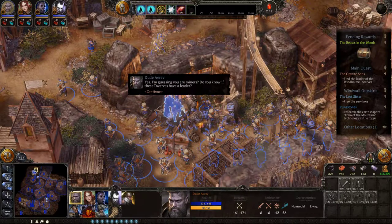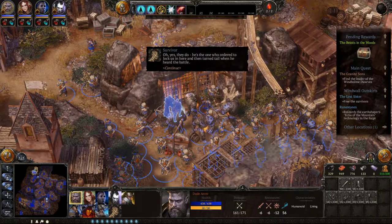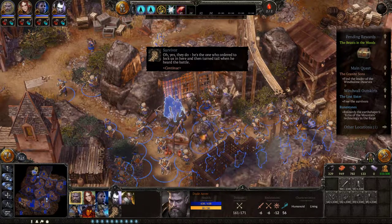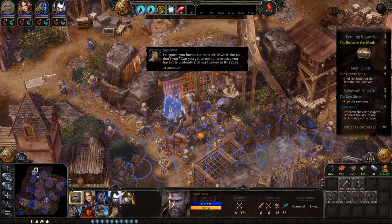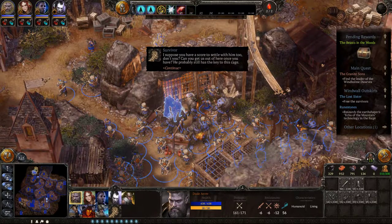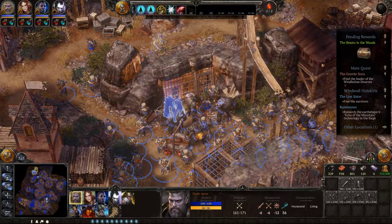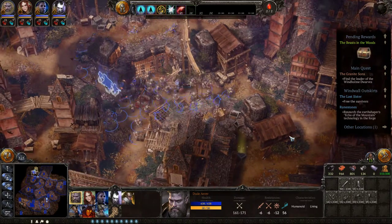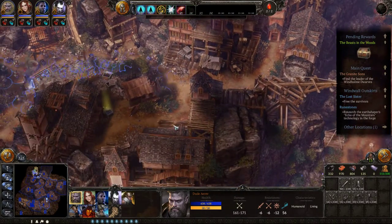I'm guessing you're miners. Do you know if these dwarves have a leader? Oh yes, they do - he's the one who ordered to lock us in here, and then turned tail when he heard the battle. I suppose you have a score to settle with him too. Can you get us out of here once you have? He probably still has the key to this cage. I'll see what I can do - hang tight. I can't bust you out of this damn cage, you kidding me?